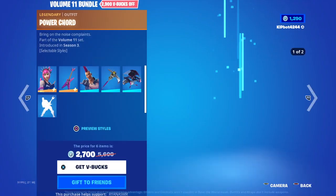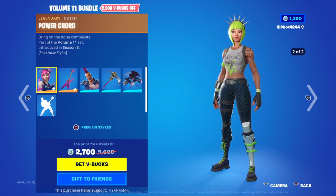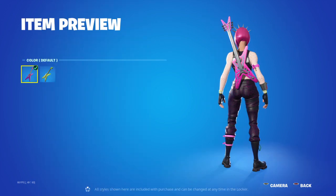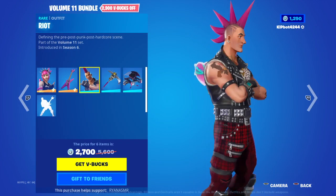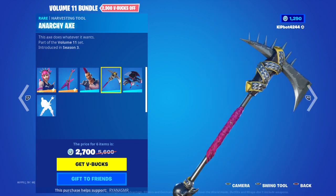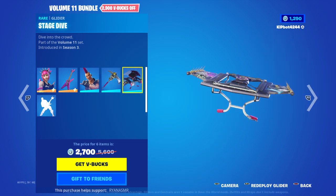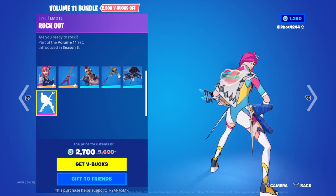Volume Eleven bundle — you have the Power Cord with her default and rogue styles. Nice. Six String, Six String default and rogue. Nice. Riot — but she just looks like Jonesy. Anarchy Axe. Stage Dive. And then Rock Out.